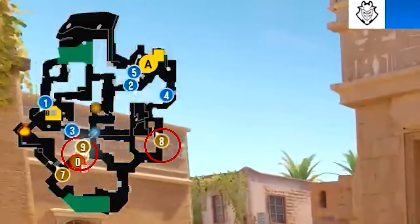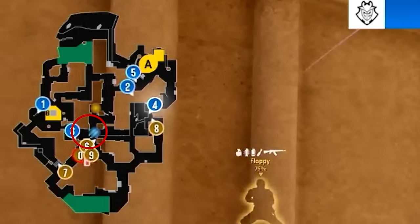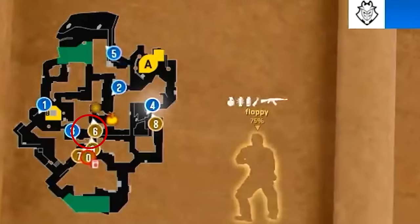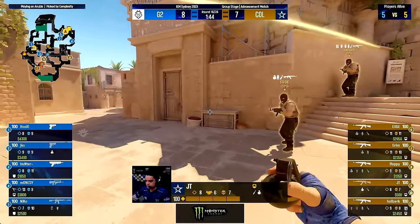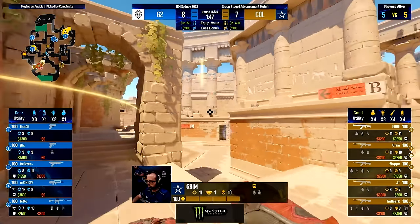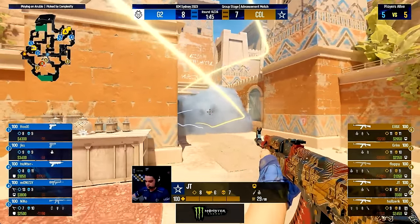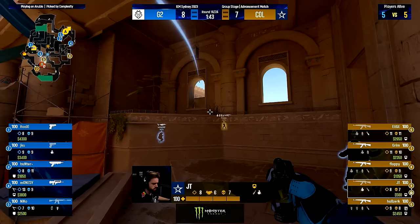While Complexity are going for a 1-3-1 setup with one player going carpet — this is done so he can't be seen from water since with this G2 smoke they could be peeking bridge, and Complexity has not smoked off water, so this is done to be safe. While one player is outside of B using utility to make sure G2 cannot do any early pushes, the last three players in middle have smoked off middle and now spam the G2 smoke in mid, waiting for it to fade.